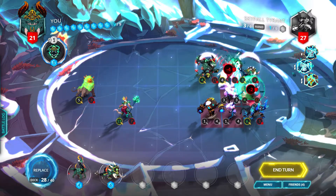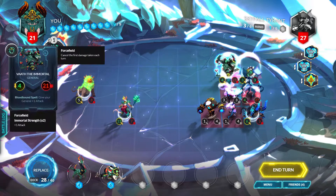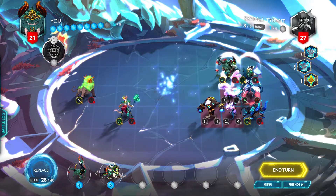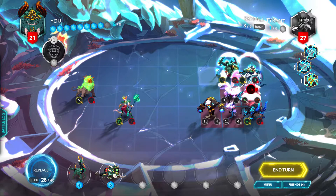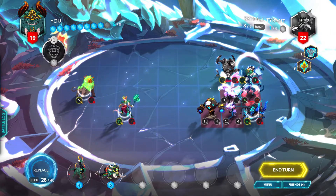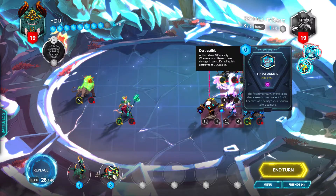We'll attack the Skyfall Tyrant to remove frost armor charges as much as we can, so that the lava slasher can deal damage. We'll do our bloodborne spell. We'll attack the general for five — the force field will absorb a trigger. We'll attack the skywind to get rid of it, and we'll take one damage because of the frost armor.